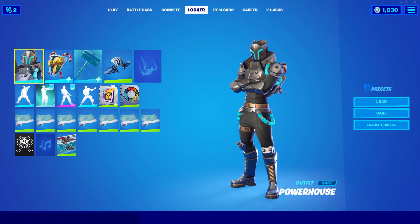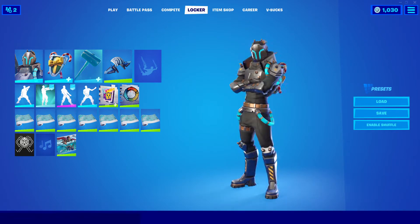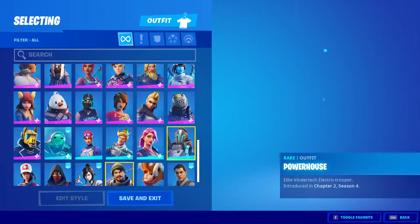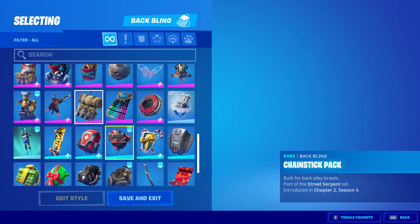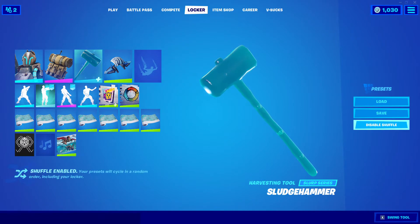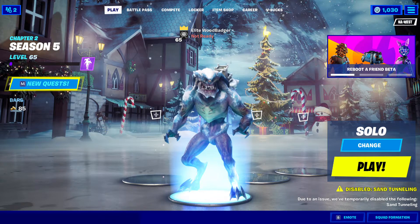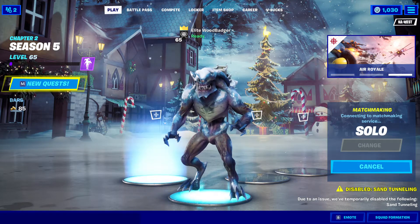This is a skin when you buy the bundle pack — I guess you can call it the Powerhouse. I also launched a video of me playing with this in-game. Let's just put on a random thing. I don't know why it won't load, but okay — they will shuffle. So this isn't the skin we're gonna be using, but let's give it a shot.